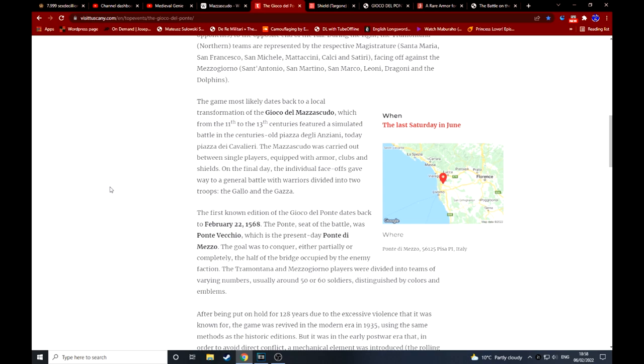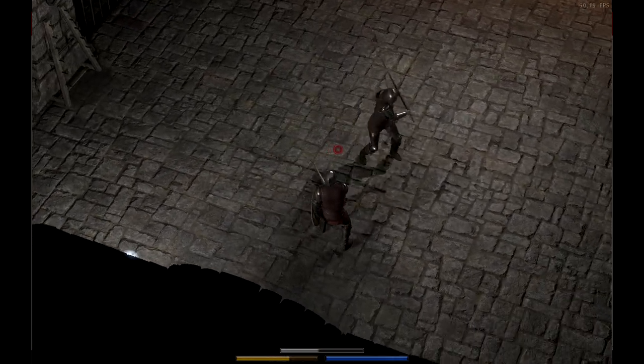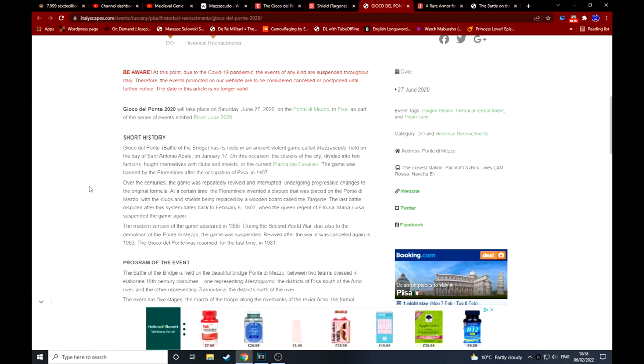It basically had players with armour, clubs and shields. Although it sounds like the original older version actually had clubs and shields in a standard sense — a one-handed weapon and a shield. This website mentions the first known edition of Giocco del Ponte dates back to 1568, though the older Mazzacudo game was allegedly banned by the Florentines after the occupation of Pisa in 1407.